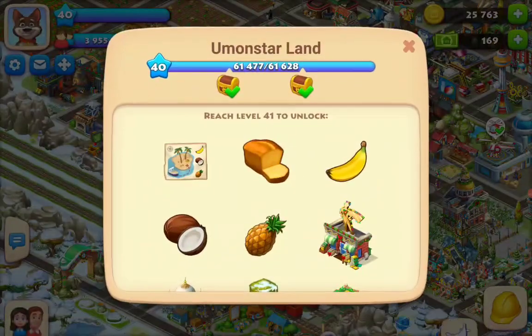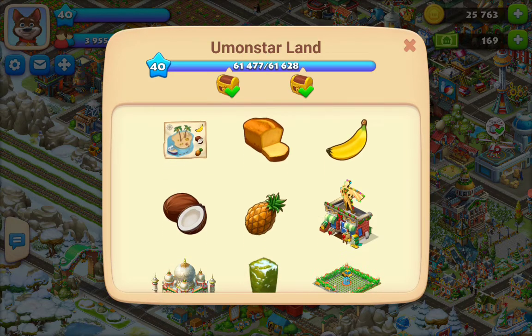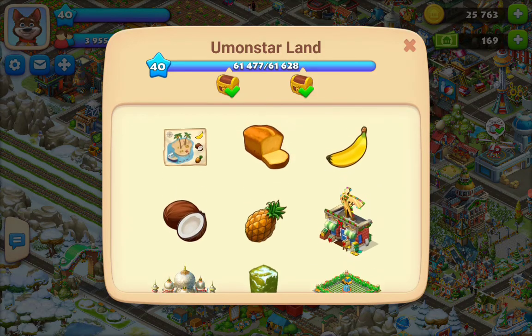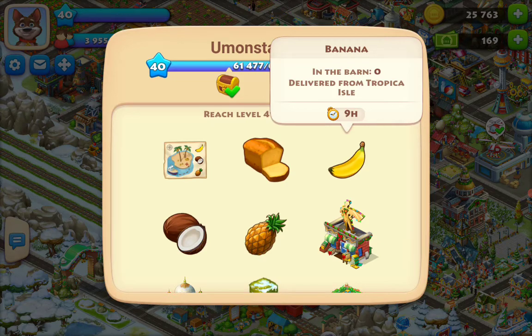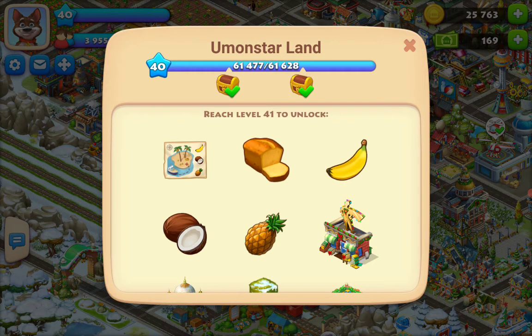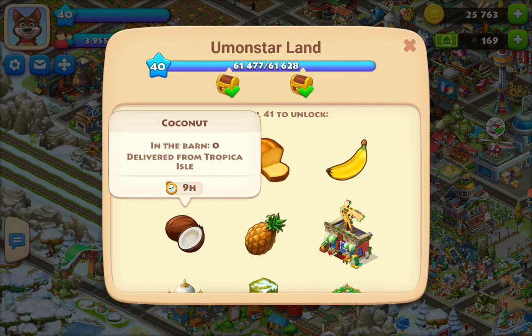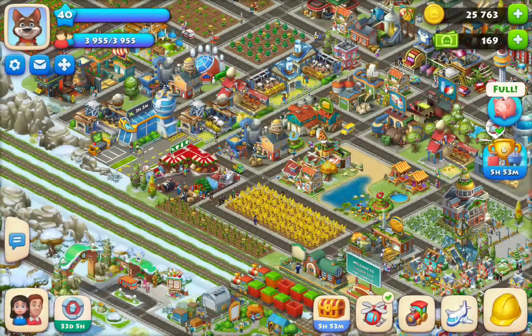I wanted to show you guys - it looks like I am ready to go to level 41. I only need a couple hundred more experience points and then I'll be unlocking banana bread at the bakery, bananas, which is one of my favorite fruits, pineapples from Tropica, and coconut from Tropica. It looks like I'll be unlocking another island, which is where I'm going to get that fruit from - super exciting!